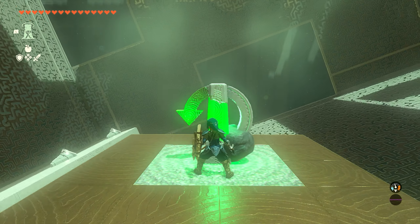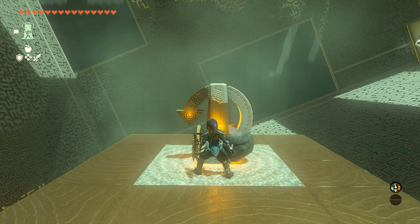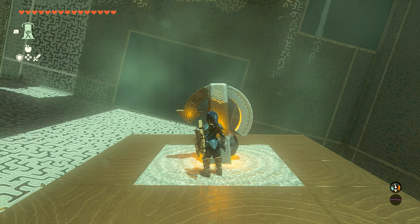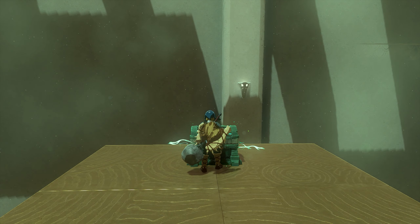We're going to hit this button in here twice — we'll hit it once and let the box spin, and once it finishes spinning we can hit it again. After it finishes spinning the second time, if you turn left over here, we're going to have our first chest.